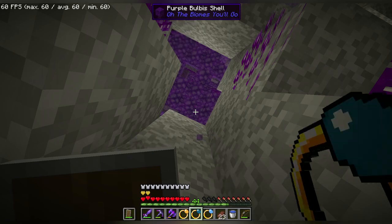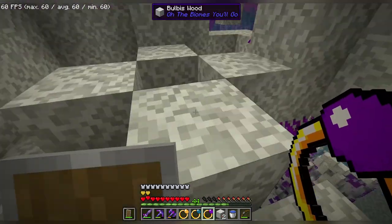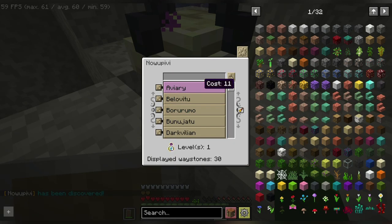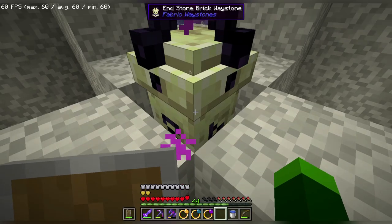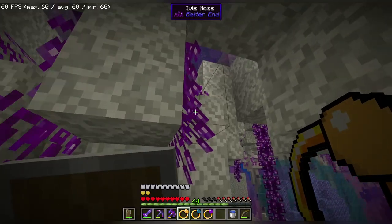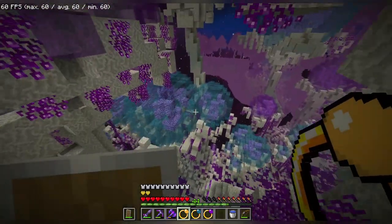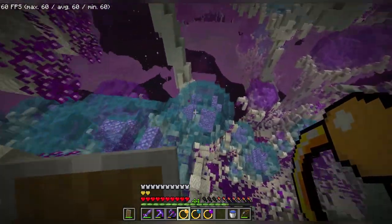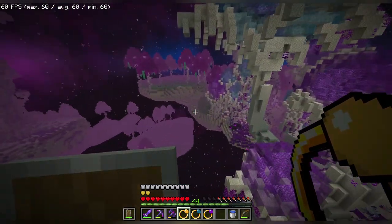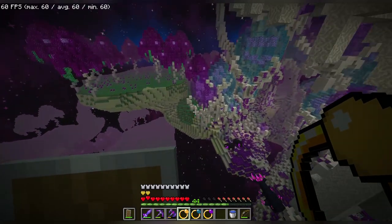Eventually I found a spot to put the waystone inside this bulbous tree over here. This bulbous will be home now. We officially have the lost portal on our waystone checklist. We officially have our waystone inside the bulbous thing, so now we can just come back here whenever. Also, I guess the main reason I wanted to do this was to check out that mineshaft, but I guess I lost it forever. Oh well — there's plenty of other stuff to explore anyway.